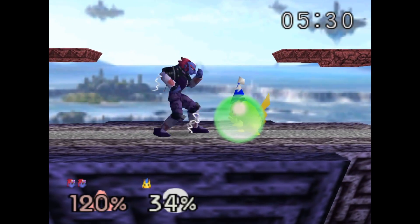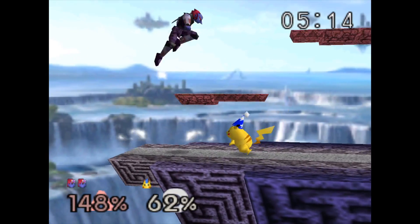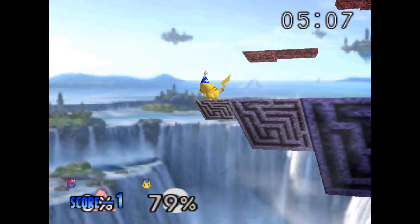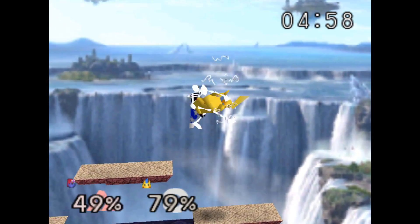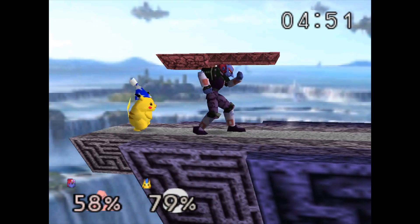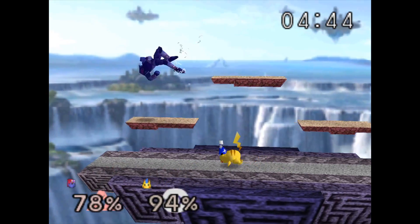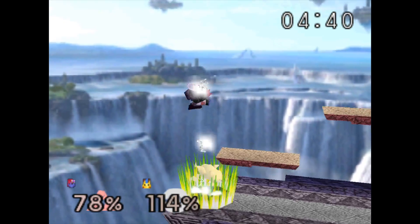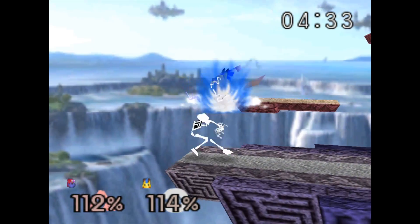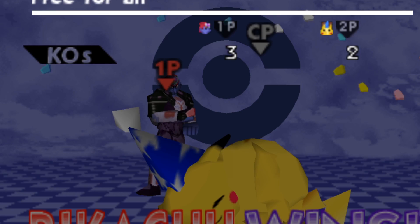Getting up from ledge at high damage in this game is quite the ordeal. I have a really good idea that's probably a bad idea, but that's just what we do on this channel — and yes, it was a terrible idea. The Pikachu combos are something else. Going for down smash, then a down air, then forward air, up B, roll back on ledge... and I lost. It's okay, we'll come back.